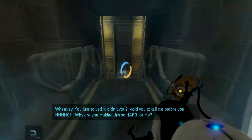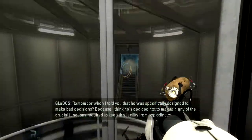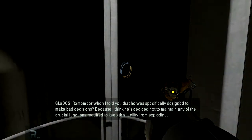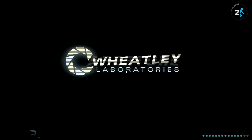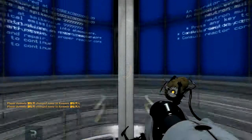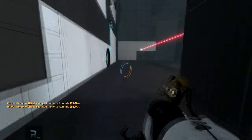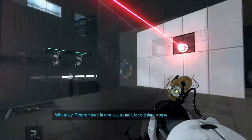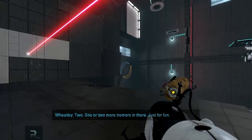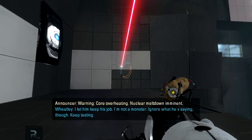I told you before — how are you making this so hard for me? Oh no, he was specifically designed to make bad decisions. I think he's decided not to maintain any of the crucial functions required to keep this facility from exploding. That does not bode well for our life force. Oh my facility — this place is self-destructing, you idiot. Was self-destructing. Already fixed. Programming in one last tremor for old time's sake. Two more tremors in there, just for fun. Warning: core overheating. I'm not a monster. Just keep on testing.